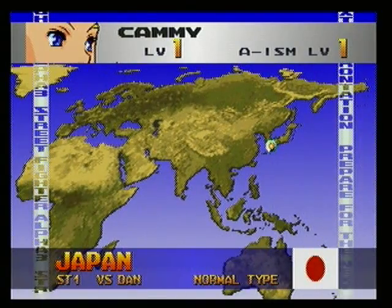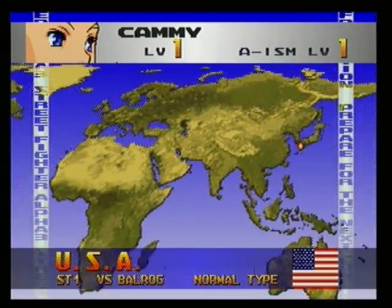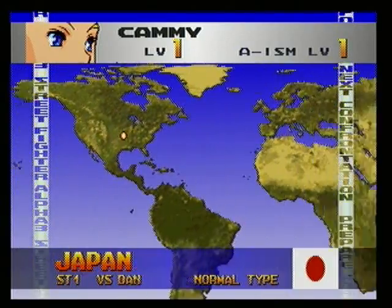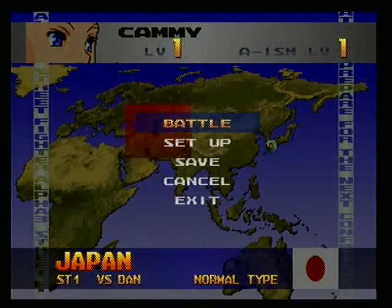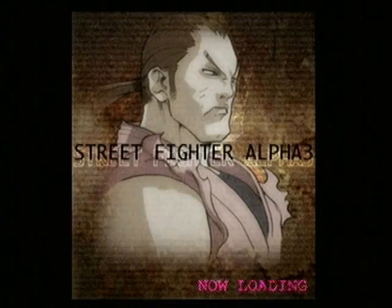So you start off as level one, and you've got a choice of where to go on the map. We'll go ahead and go against Dan here. And as you beat certain characters, more places open up for you to go. And you just level up.